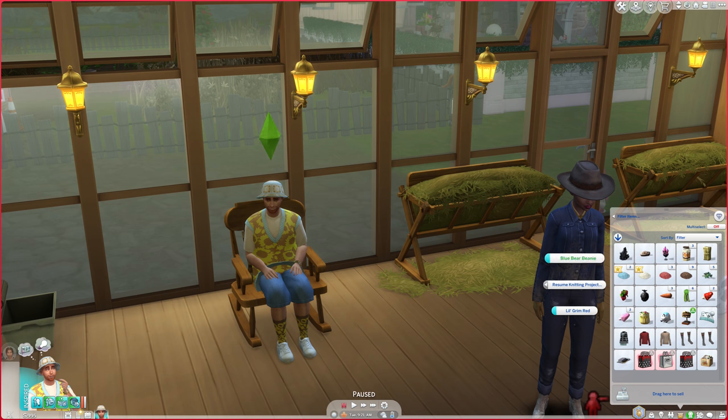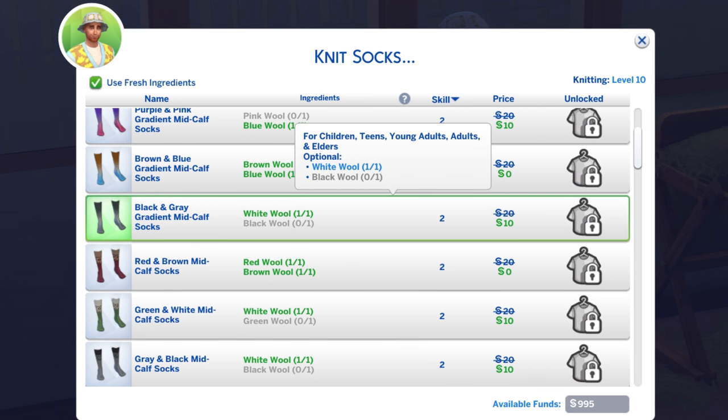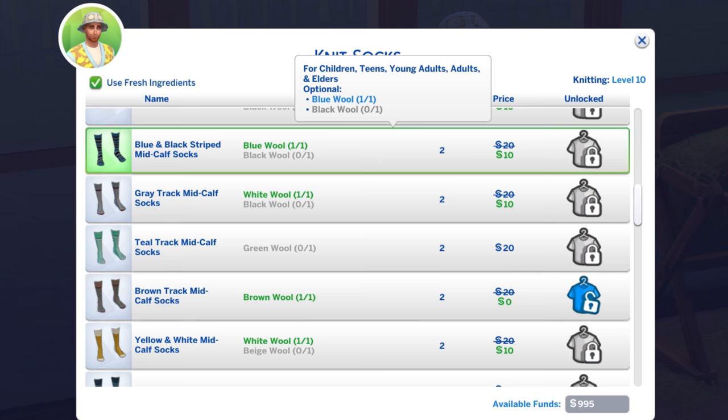When I click on the knitting basket in my inventory and go to Resume Knitting Project, nothing appears in my queue — whenever nothing appears in your queue, you know it's not going to work. Next we need to do two pairs of socks. I think we'll go with gray since there's no black.